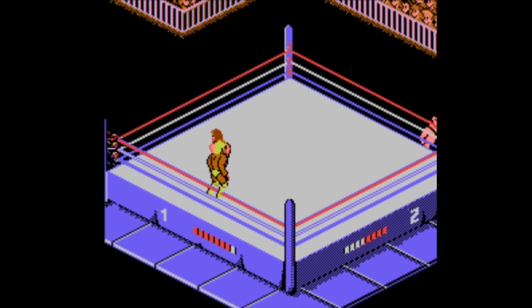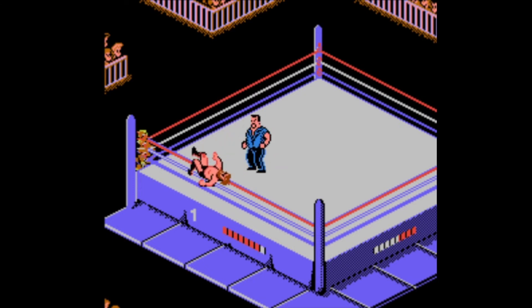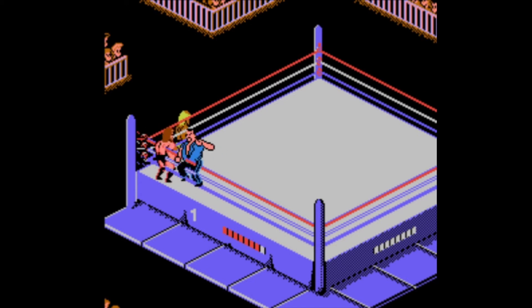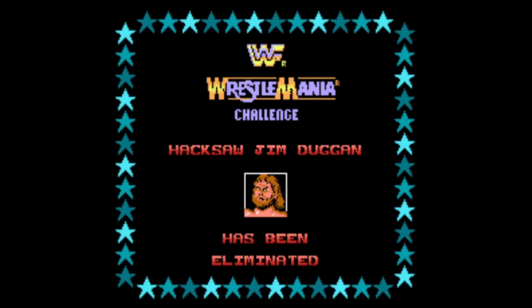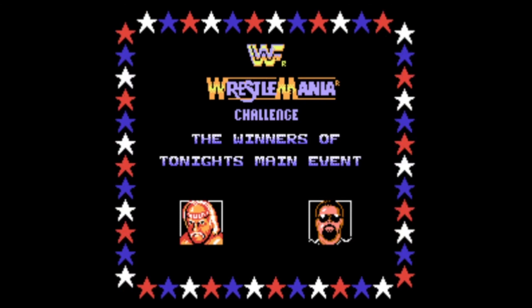Hogan has a dropkick if you push A and B, and he can do the body slam. Push select to change your partner. I just switched to Bossman — he starts with a full meter. He does that belly flop move when they're on the ground and has the body slam also. Characters like Bossman definitely look better here — very clearly Bossman. They jump up victoriously after a win. Just because it's a tag team doesn't mean it goes any longer. I pin the guy and that's it — Hogan and Bossman won.